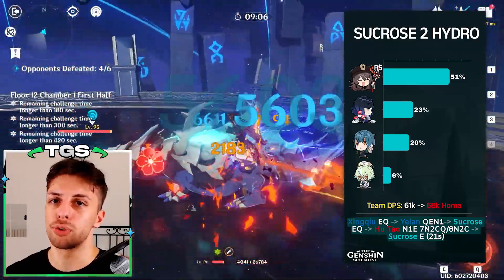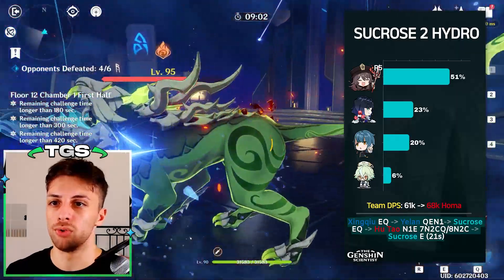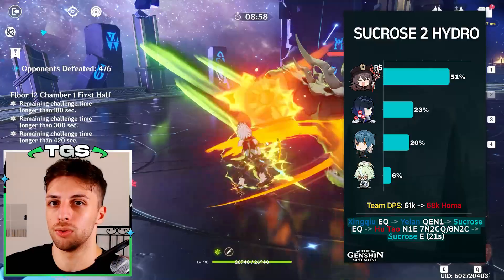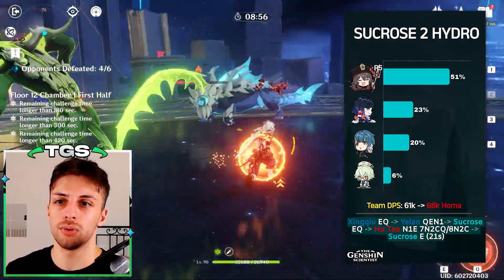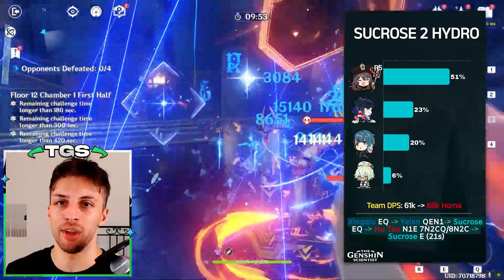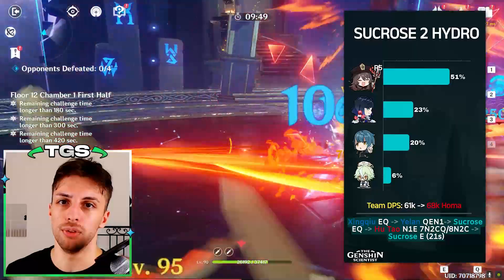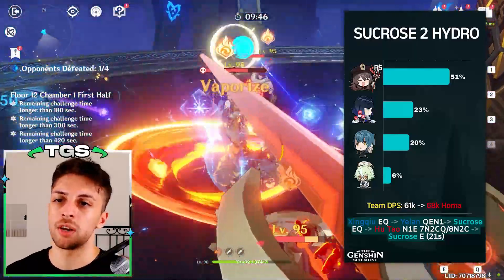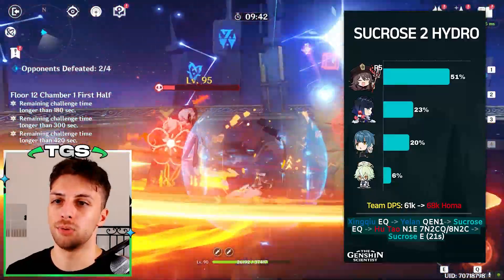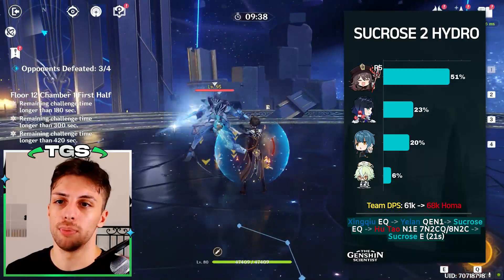Alternatively, if you want to use your fourth slot more offensively, you can take the double hydro team and put Sucrose on there instead, because Sucrose won't have the same positive effects as Kazuha in terms of buffing the hydro units, but her elemental mastery buffs for the whole team will benefit Hu Tao more. It's generally a worse team in AoE because Sucrose doesn't have anywhere close to Kazuha's grouping capability, but it's still pretty good.